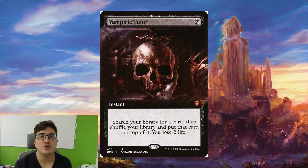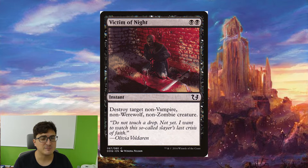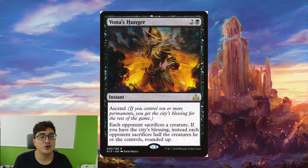Vampiric Tutor is a pretty expensive one — you can replace it if you don't have it, it's not essential, I just happen to own one. Victim of Night is a very flexible kill spell that hits most things in the format. Bonus Hunger is one of the best ones in the deck when you have the City's Blessing, because opponents are going to be sacrificing half the board. We have so many ways to steal that and benefit from it with Toshiro triggers that it makes it really strong in the deck.